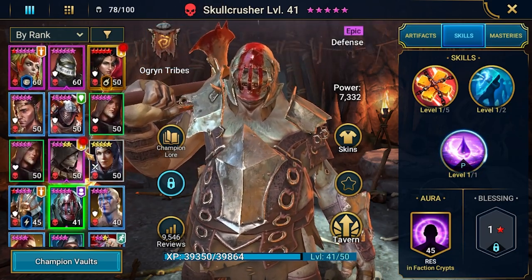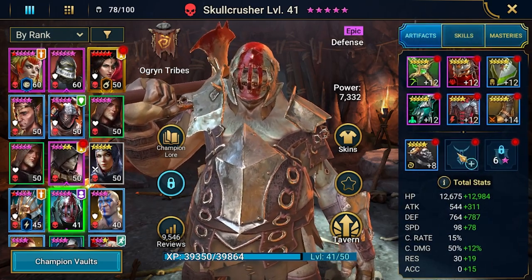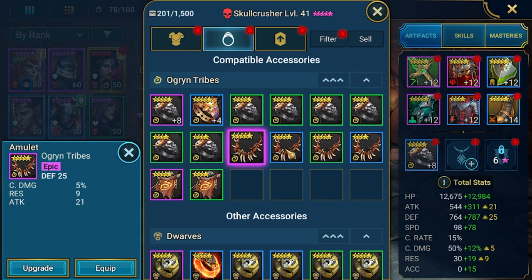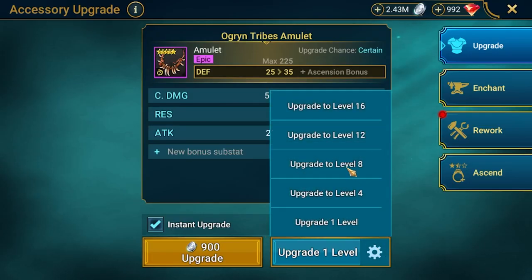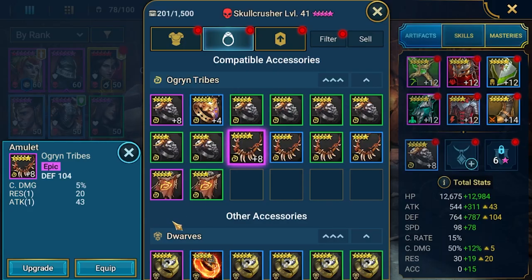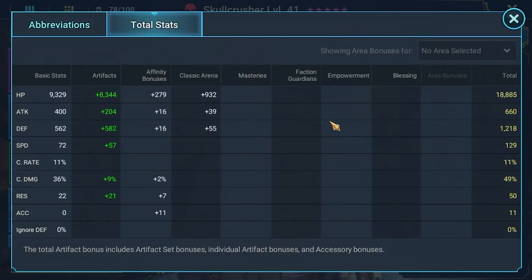Generally we got a pretty good clan boss champion. Let's quickly check — we can give him maybe an amulet, a defensive one. That will be beneficial on him. Currently we have 176 speed, which is not bad, some defense, some HP — not bad.